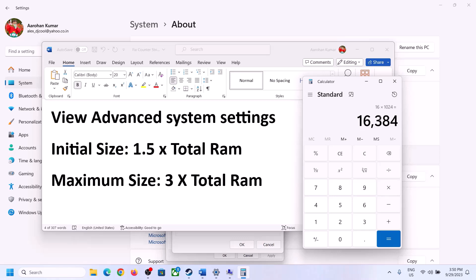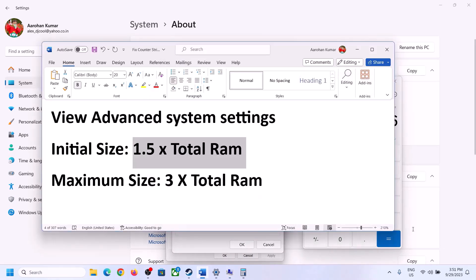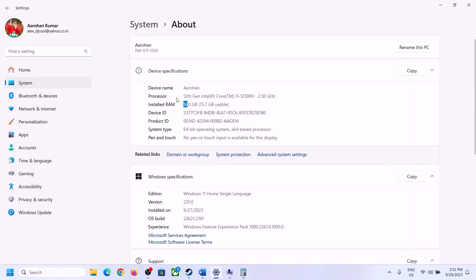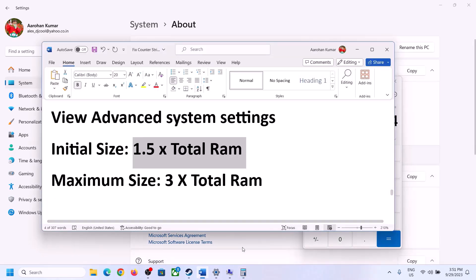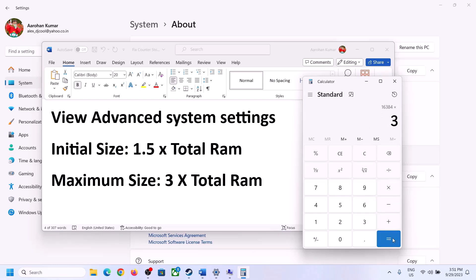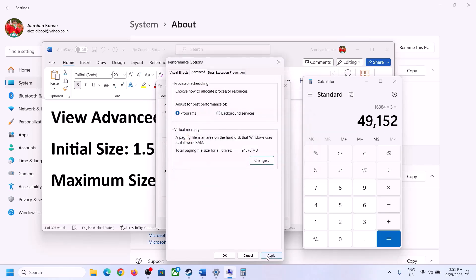So for 16 GB RAM: Initial Size = 16,384 × 1.5 = 24,576 MB and Maximum Size = 16,384 × 3 = 49,152 MB. Enter those values, click Set, then click OK. Click Apply and OK, then restart your computer. Make sure you restart after this step.